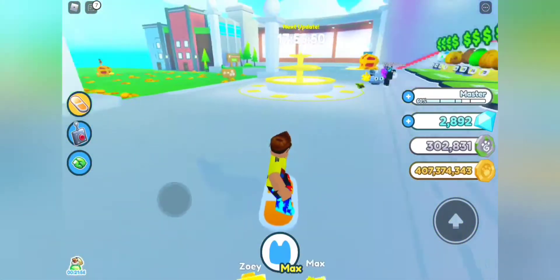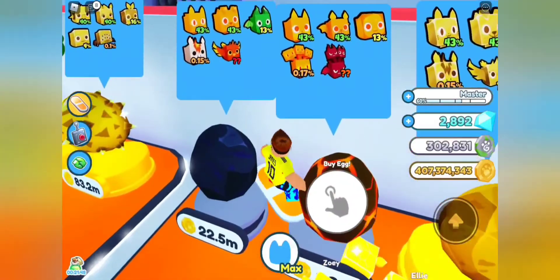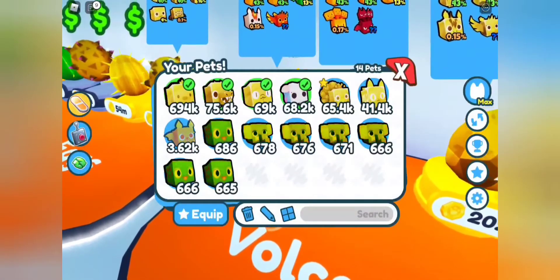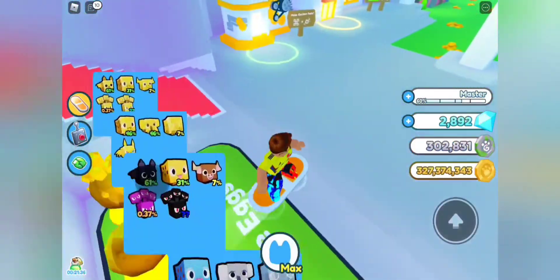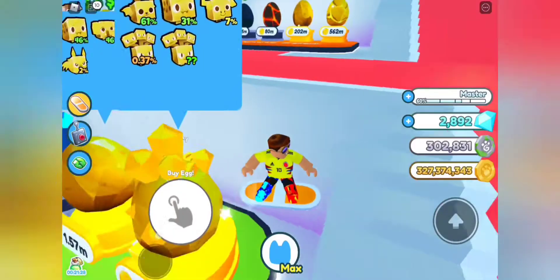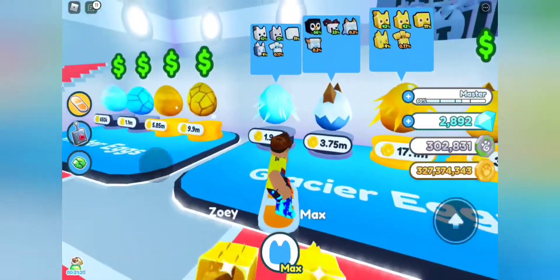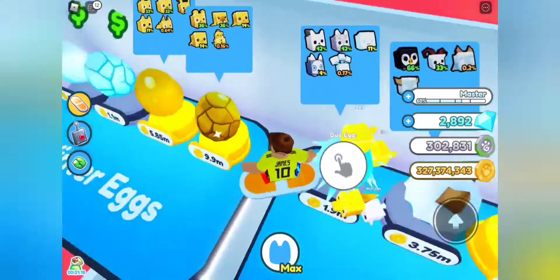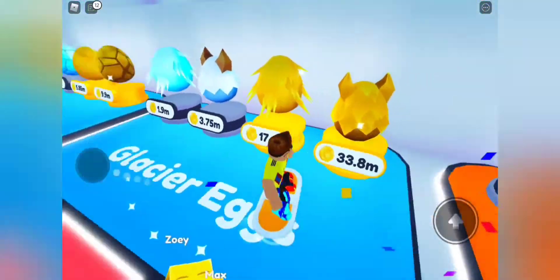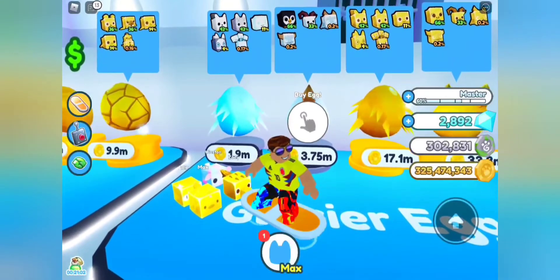Next update in 17 hours. I don't need to worry about coins. We're going to skip the cheaper eggs and go to the glacier eggs. We're going to start getting the ice cream egg and see how many pets I have after. We're going to go up to like 30 pets with this one, then this egg will get another 30 pets. I will see you guys there.